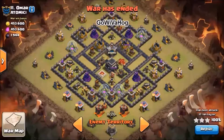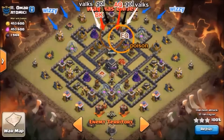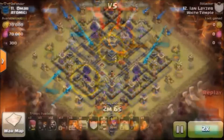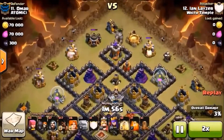Straight out of his mom's basement, we got Lazy Boy here with a GoWiHo — commonly pronounced 'Go with a Hoe.' Gonna throw those gulls and kill squad up top, gonna try to make a funnel with some whizzies — my favorite EQ spell — to open up about 50% on this base, maybe a little higher than that. Gonna poison the clan castle troops, throw a couple heals on the back side for those hogs when they come in. Should be good to go — this is a very wide funnel we're setting up here.